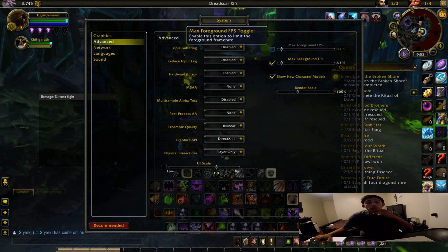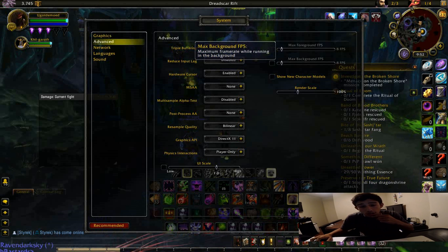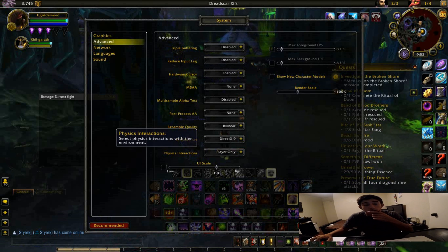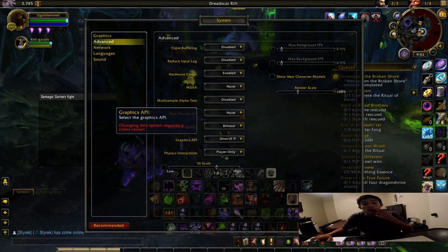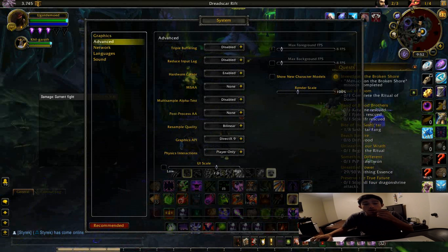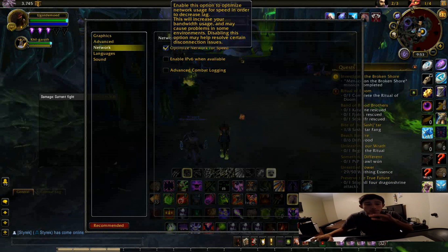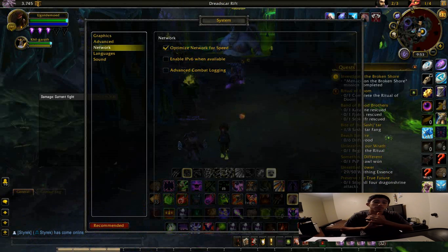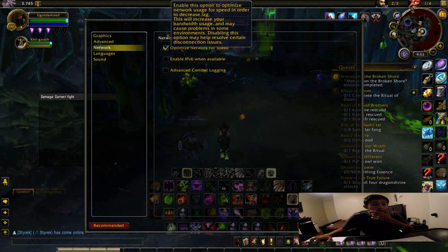Then go to Advanced and uncheck these options. For DirectX, change it from DirectX 11 to DirectX 9. Also, there's an option that says 'Optimize network for speed' but for some reason it still creates a little bit more latency and consumes a couple more frames per second.